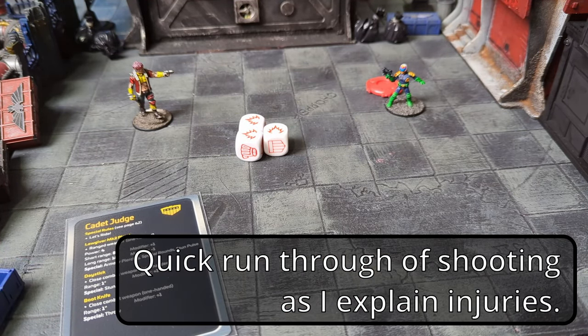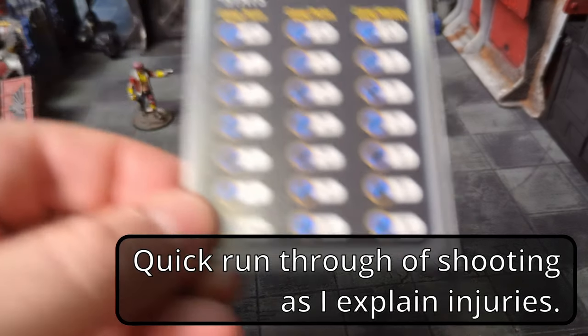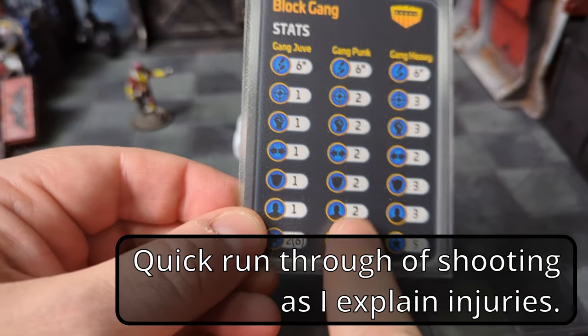If you've got a power of one, the target is injured. You place an injury marker on the target model for the rest of the game. All model stats, including move, are reduced by one for each injury marker it has. Injury markers can be removed by taking a hunker down double action.